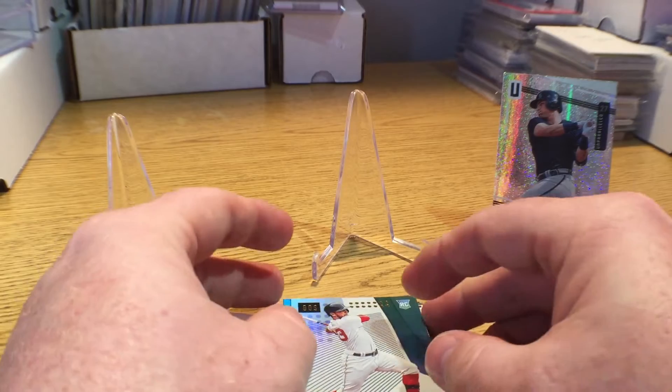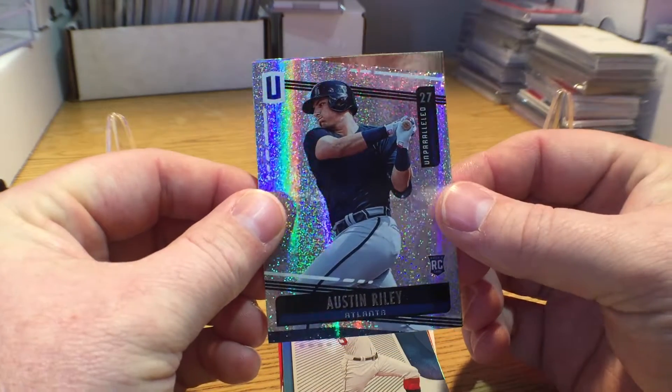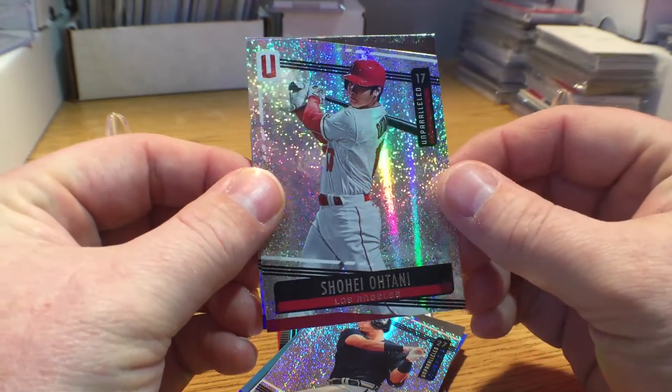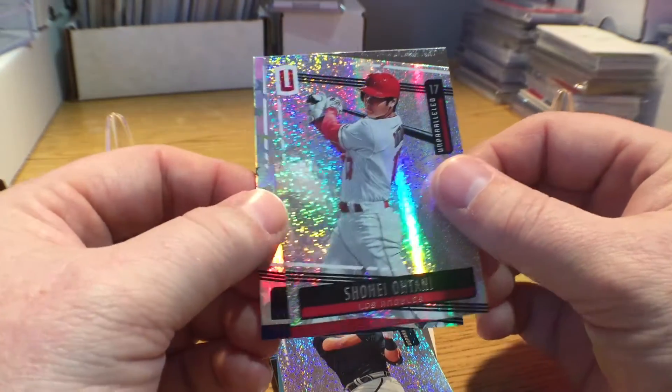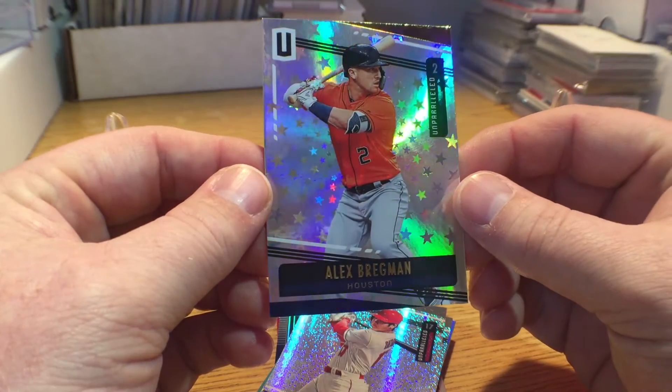Our three-pack Unparalleled was an Austin Riley rookie card for Atlanta, followed by a Shohei Ohtani — a lot of color and sparkle in these cards — and our last card was the Alex Bregman with all these pretty stars in the background.